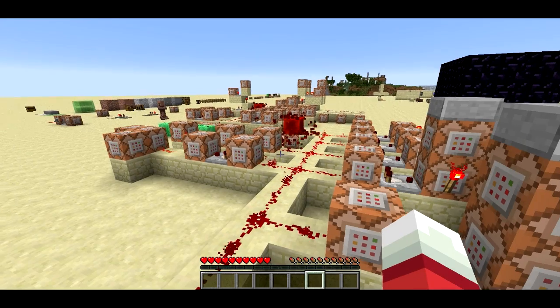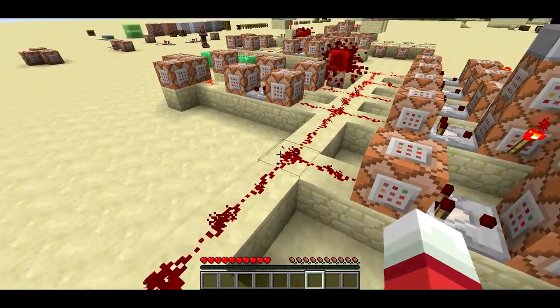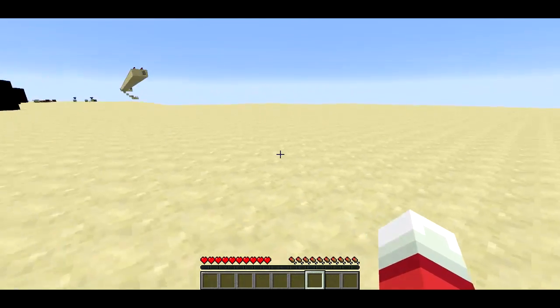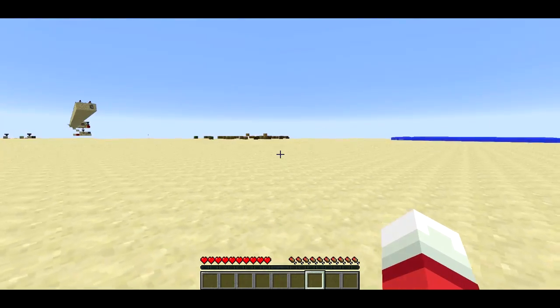Welcome back, Seth Bling here. For those of you who have played Magicka, it's got a pretty cool spell system where you can queue up a bunch of elements and then cast a spell. And depending on what elements you selected, it'll cast that spell. So these command blocks allow me to do something very similar in Minecraft.